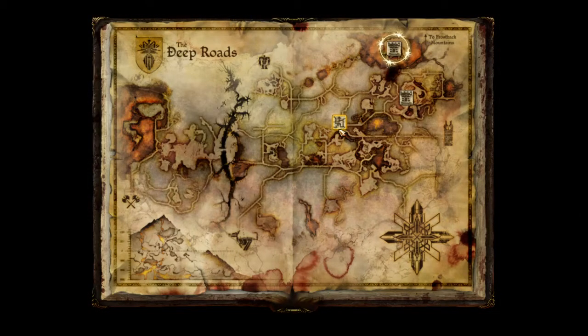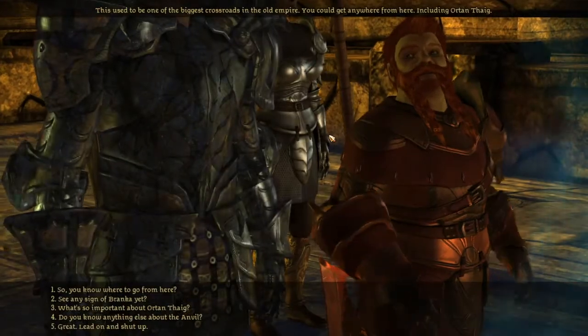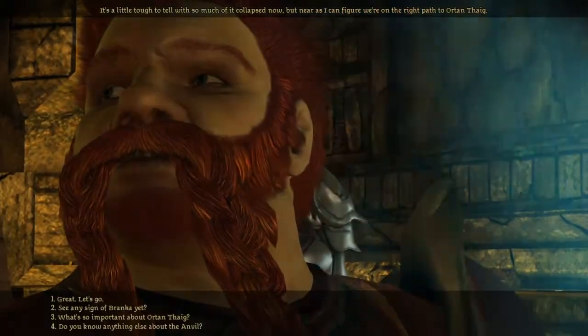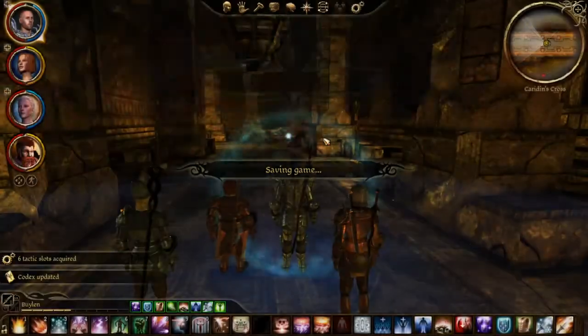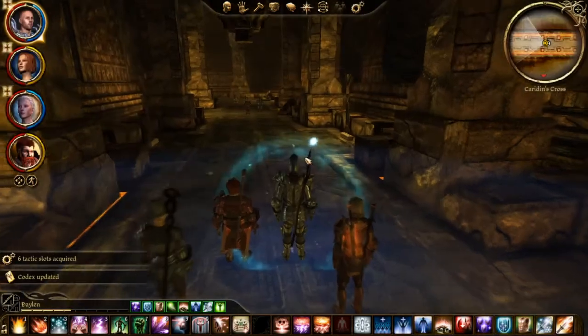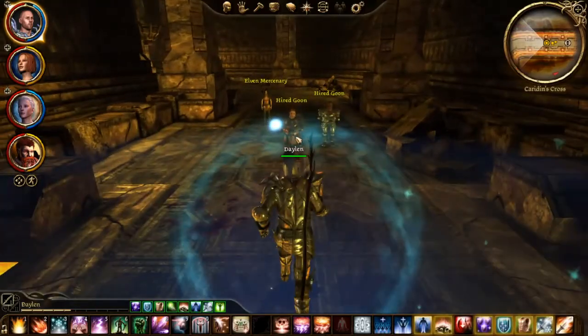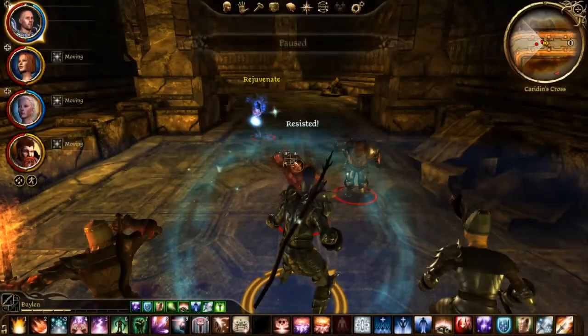Here we will be able to get two extra Vials of Darkspawn Blood. We will be able to get the Warrior's Grave, which will start the quest Admiral Topsider, and we will also be able to get one part of the blade that we need to bring back. We will also be heading for the Drifter's Cache. This is a large area, so I'm just going to go through it killing everyone, and then I'll show you pretty much where it is on the map and how it looks.